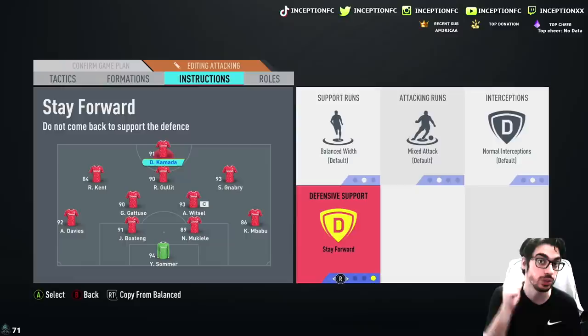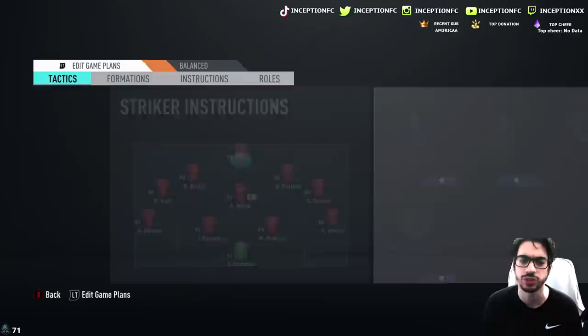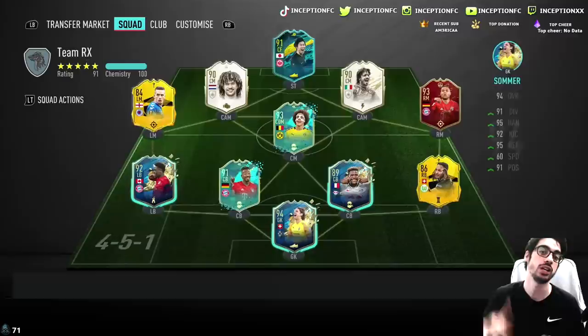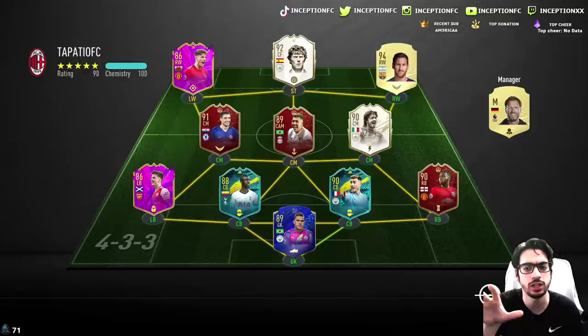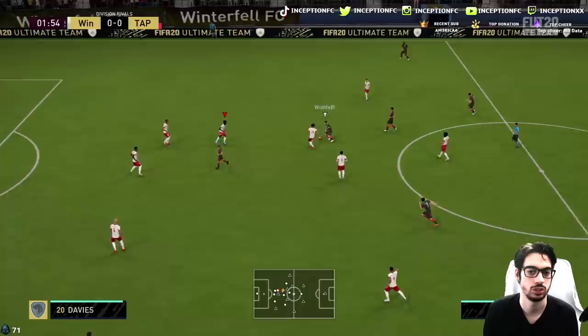Because of the way I've been lining up the 4-2-3-1 recently, we're going to keep him on stay forward — not tell him to stay central or drift wide. I want to see how he moves off the ball, especially with the good pace, good attacking positioning, and work rates. I'm going to put up the league manager, go get the engine chemistry style, get into a game, and see how he plays. The opponent has a cool concept team with some SBC players and a nice balance of meta and fun.